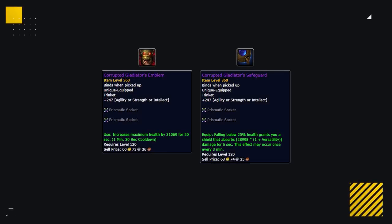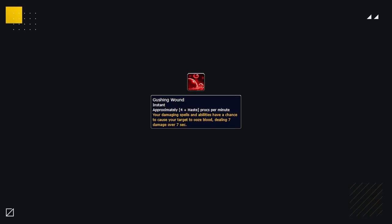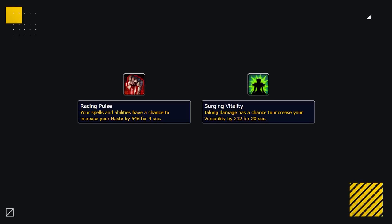Alternatively, some good defensive options are either an Emblem or Safeguard for those times where you just need that added survivability. Up next we've got everybody's favourite new addition to the game — Corruption. There is one Corruption that reigns supreme above all others when it comes to damage, and that's Gushing Wound. For just 15 Corruption, it has the potential to do almost as much as 75 Corruption worth of Infinite Stars. Gushing Wound is hands down the best by far for all classes, and Shadow Priest is no exception. Some other options are percent increases to your favoured stats — Haste and Versatility — which are Versatile and Expedient, with the proc alternatives Racing Pulse or Surge in Vitality being just a little weaker but still okay.